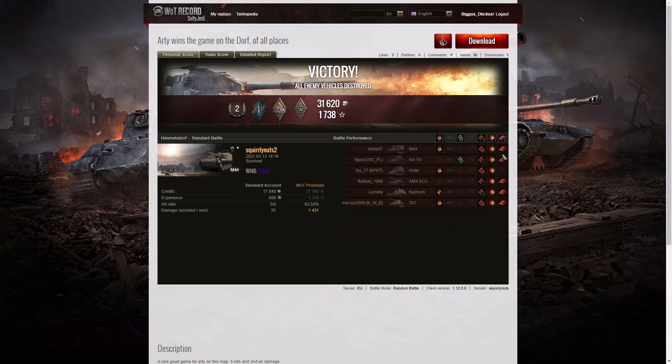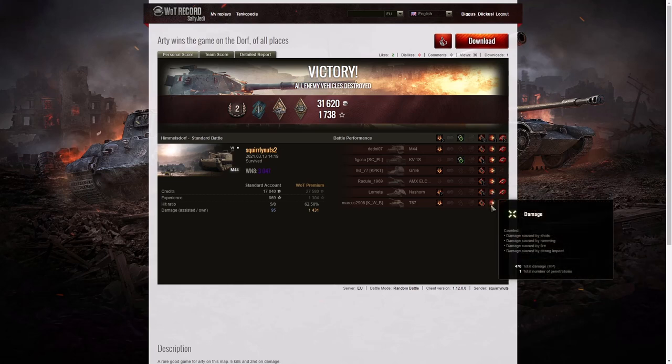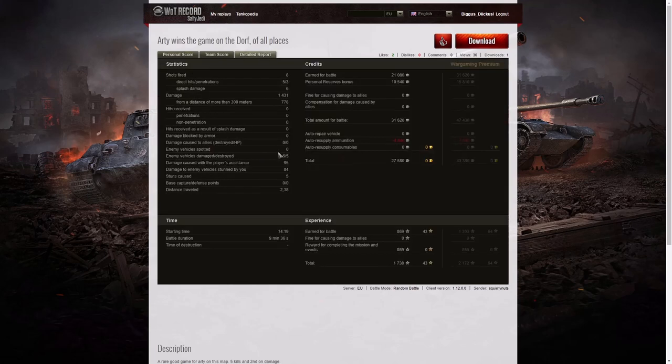Six splash damage totalling 1,431 hit points, of which 778 were at more than 300 meters. Six enemy vehicles were damaged, five were killed. 95 hit points of damage assistance and 84 hit points of stun assist off five stuns. On a free-to-play account he earned 21,080 credits plus 10,540 from personal reserves — a total of 31,620. After resupply he took away 27,580 credits profit. He got 869 base XP, the same again for completing a mission — 1,738 experience points altogether.